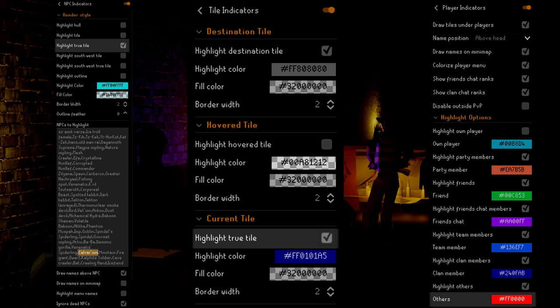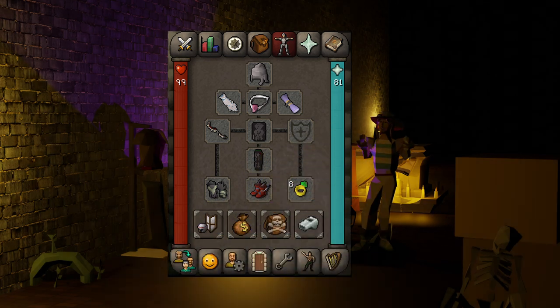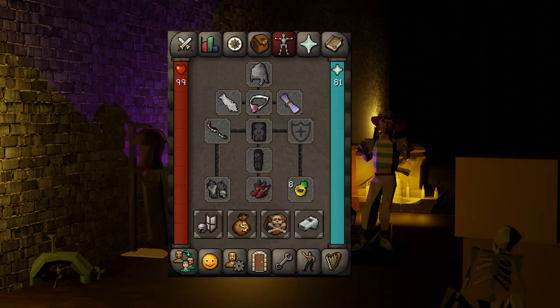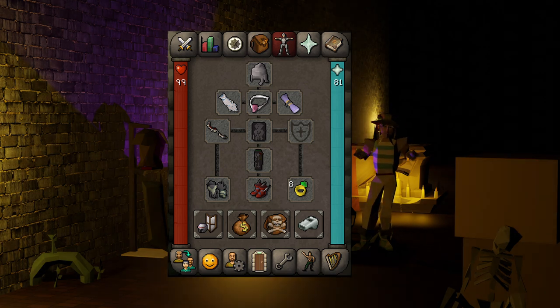It's a lot easier to dodge Calvarion's big attacks with these settings enabled. You can enable Highlight Others in the Player Indicator plugin to make it easier to spot PKers. Now over to my inventory and gear. For Calvarion, we use a different setup compared to my previous two Wilderness boss guides. Since Calvarion is undead, we can use the Salve Amulet E. This means we do not need to use our Slayer Helmet when killing Calvarion, since the damage and accuracy bonuses of those items do not stack. The Salve Amulet E gives a 20% bonus for both damage and accuracy against undead, so be sure to use that.